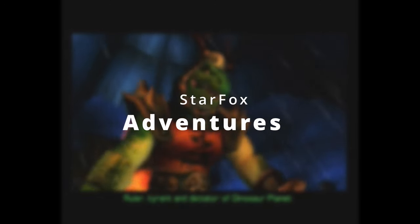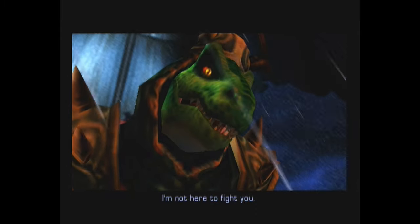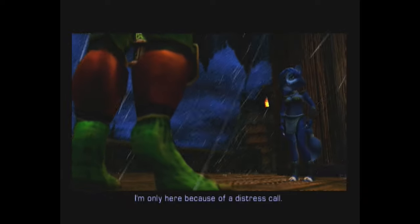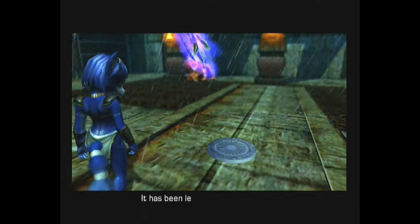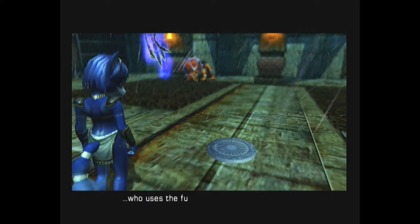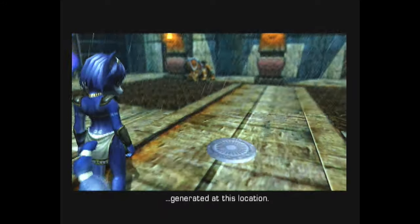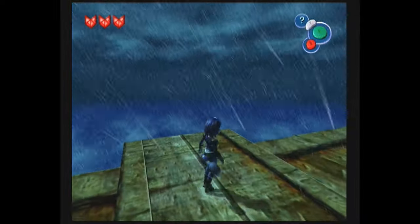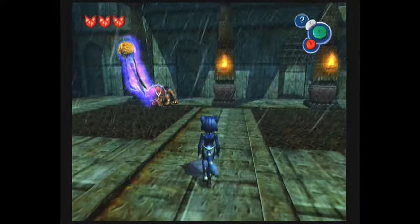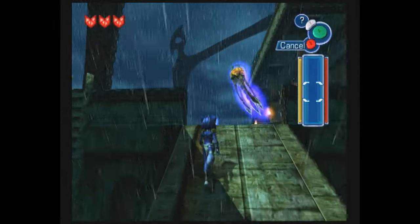Now we're on to Star Fox Adventures. Graphically the game looks fantastic — it has a really cool, dark and mysterious aesthetic. The language that they're speaking, whatever it is, is kind of cool and helps immerse you, but at the same time it was getting a little annoying at times. I kind of wish I could just turn it off and read the subtitles. But the level designs are fun, they have some cool little puzzles, and there are some cool looking characters and enemies.